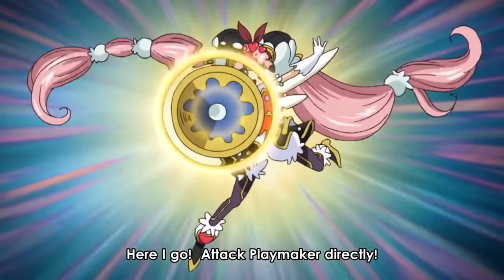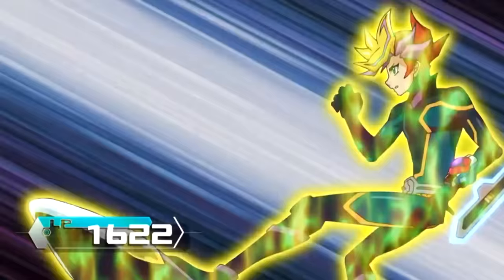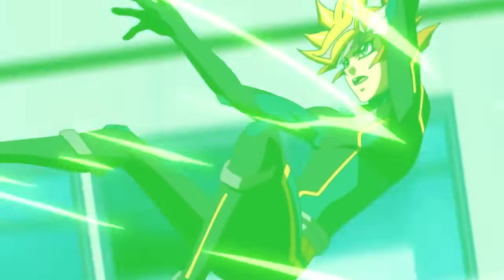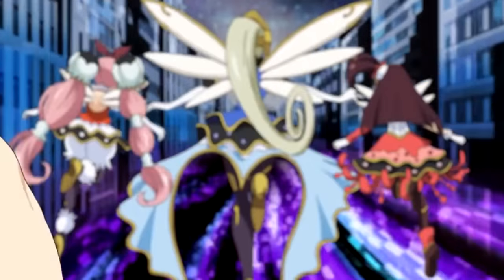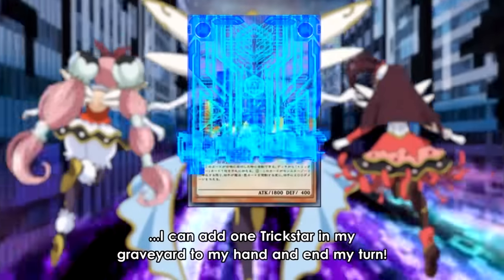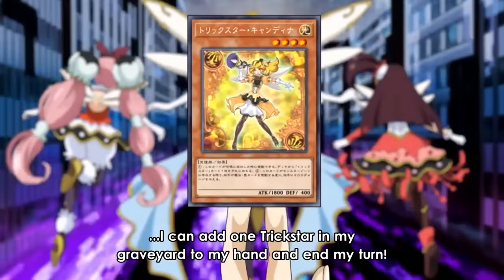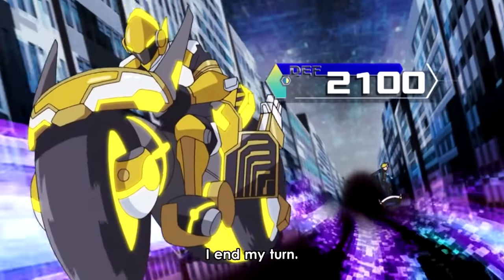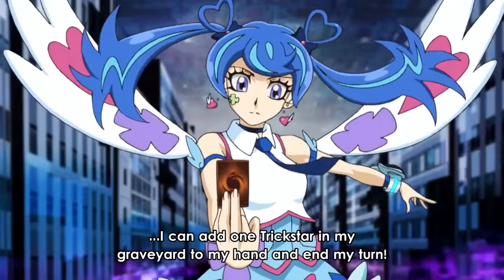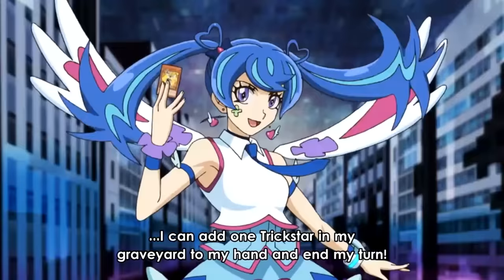Blue Angel enters her battle phase and attacks with Lilybell. Due to its effect, it can attack directly. Playmaker takes 800 direct damage, followed by 200 more from Trickstar Light Stage. Since Lilybell dealt damage, her second effect kicks in, allowing Blue Angel to add a Trickstar from her grave back to her hand — she adds back Trickstar Candina. Since Salvagent Driver is too strong and there is no main phase 2, Blue Angel ends her turn.